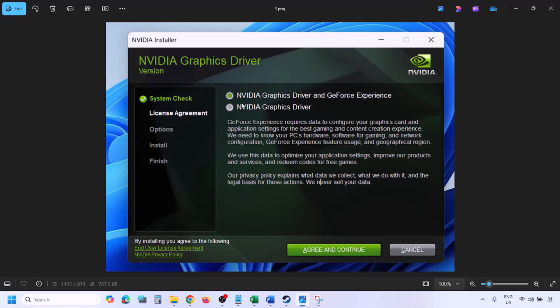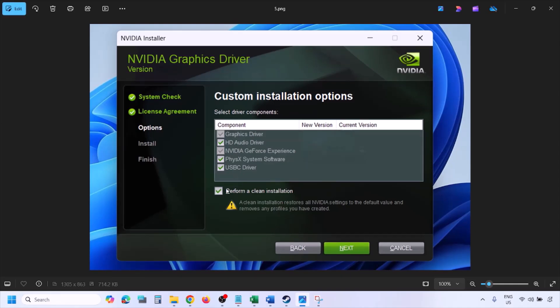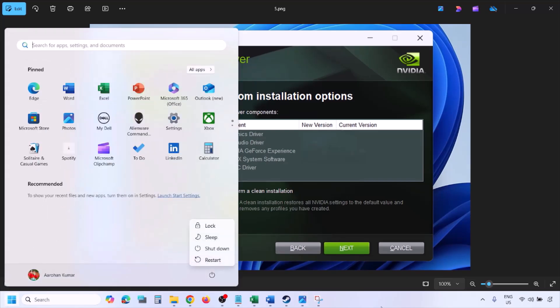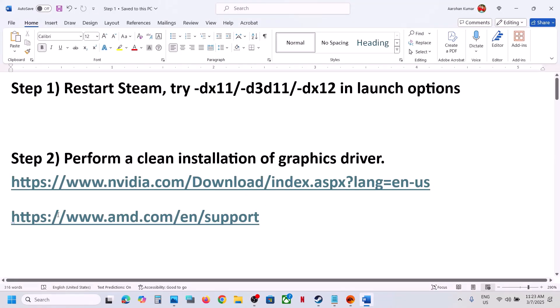Once you run the exe file, click Agree and Continue, then select the Custom option — by default Express is selected. Click Next, and on the next screen put a check on the box which says Perform a Clean Installation. Click Next and let the installation complete. Once done, restart your computer, and after the system restart launch the game.